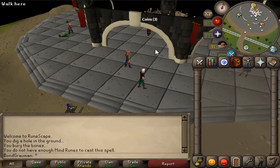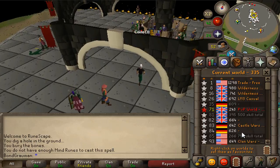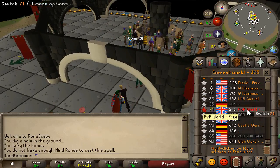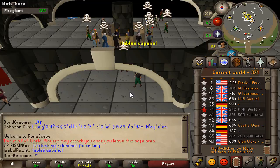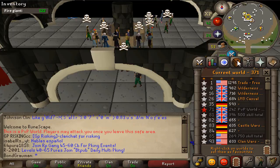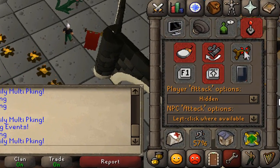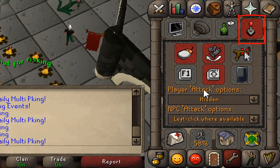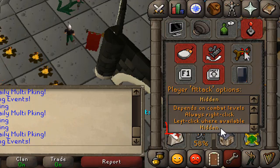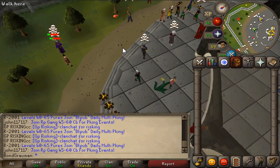Probably the best way to make money on a level three account in free-to-play is to loot stuff that other players leave in the PVP worlds or Edgeville. All you need to do is go to PVP world 71 and make sure you have nothing on you — maybe some food but nothing else — because if somebody kills you, you will lose your stuff. A very helpful thing is to go to your options menu, controls, select player attack options, and set it to hidden so you cannot accidentally attack anyone and get skulled and killed.